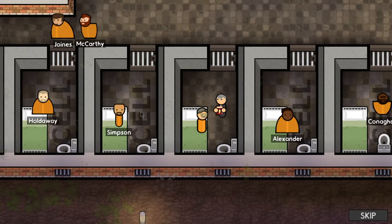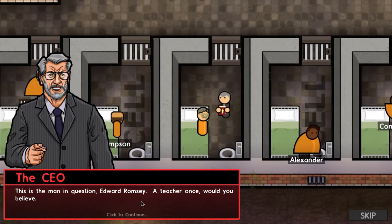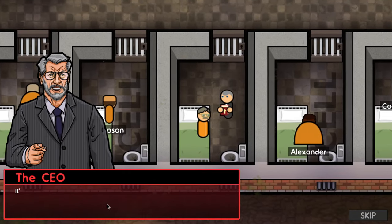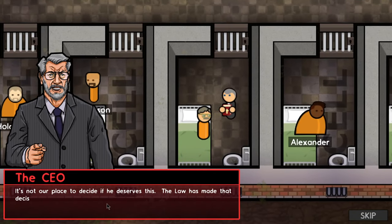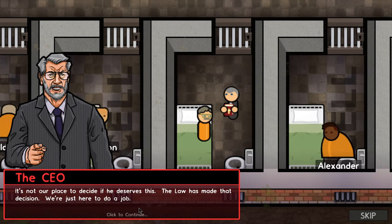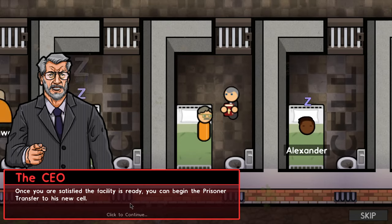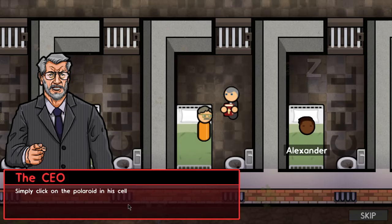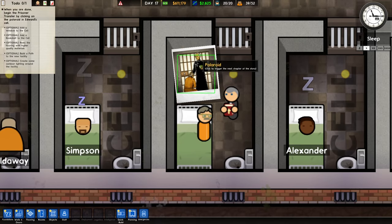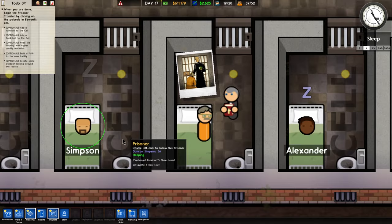There's our guy — it's his big day coming. This is the man in question: Edward Ramsey, a teacher once, would you believe? It's not our place to decide if he deserves this — the law has made that decision. We're here to do the job. Once you are satisfied the facility is ready, you can begin the prisoner transfer. Simply click on the Polaroid in his cell to initiate the transfer. What is that priest doing anyway? Very suspicious indeed.